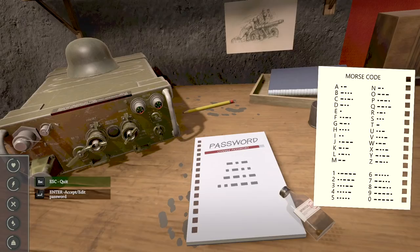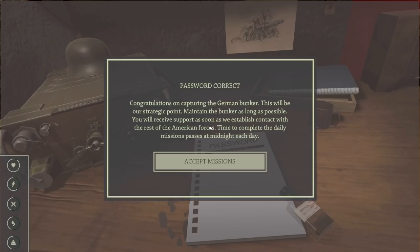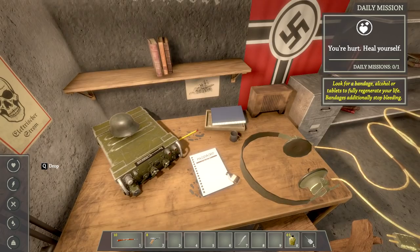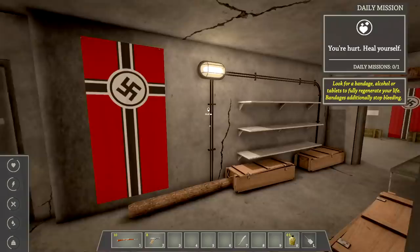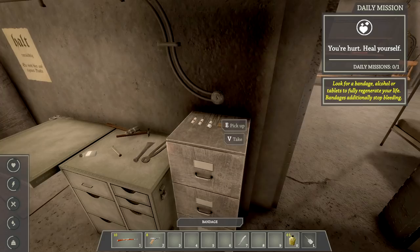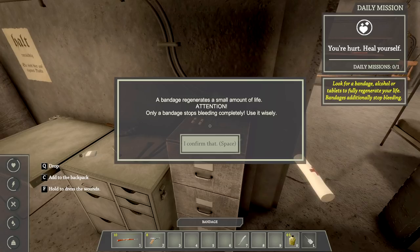They give us the Morse code for this one. Password is correct. 'Hey, I'm capturing a German bunker — this would be a strategic point. Maintain the bunker as long as possible. You'll receive support as soon as we establish contact with the rest of American forces. Daily missions pass at midnight each day.' Gotcha. You're hurt — heal yourself.